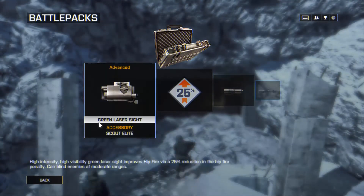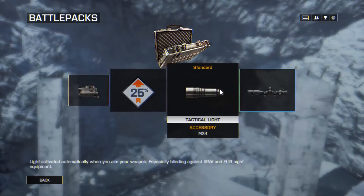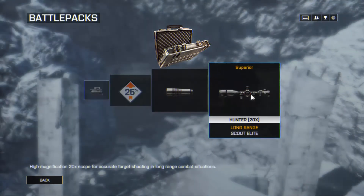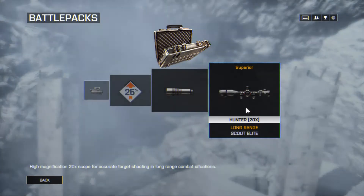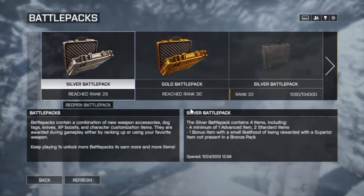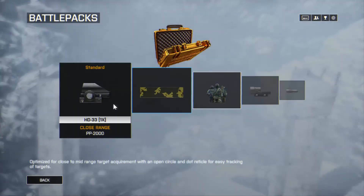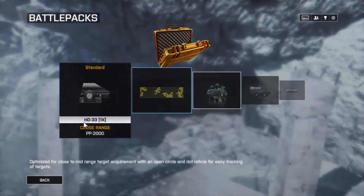From the silver battle pack I got the green laser sight for my Scout Elite, a 25% XP boost, a tactical light for my MX4, and a Hunter 20x for my Scout Elite.